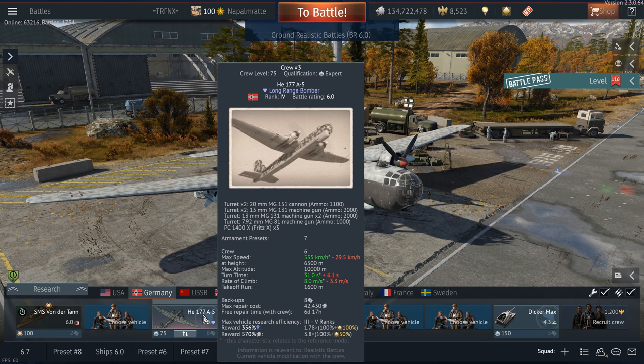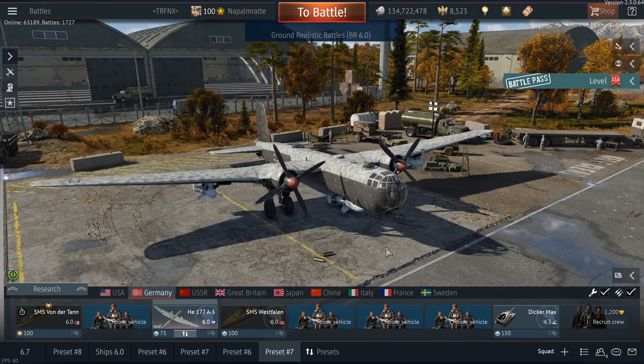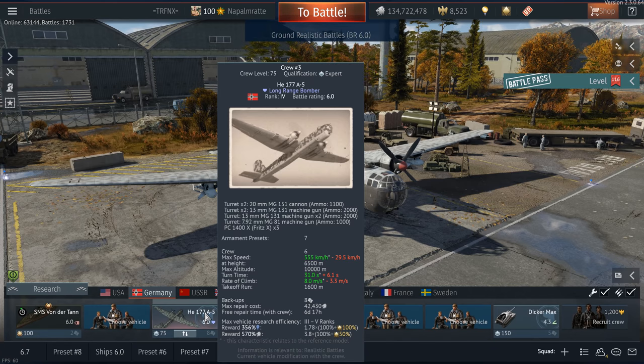Repair costs — you have to pay them when you get destroyed in your plane, your ship, your helicopter, your tank, whatever. We have seen them with up to 60,000 silver lions, which eats up all your profits. There is the option to disable automatic repair; however, for the Heinkel 177 that would take six days and seventeen hours, so you can play the plane only once per week. That's not a viable option.